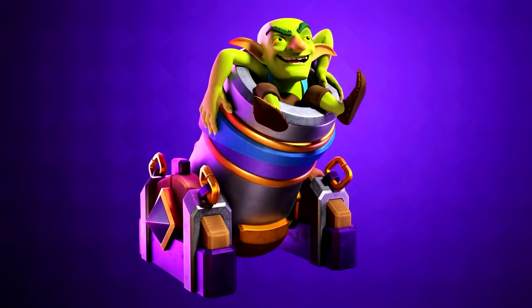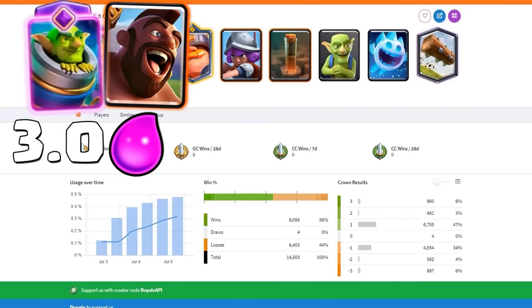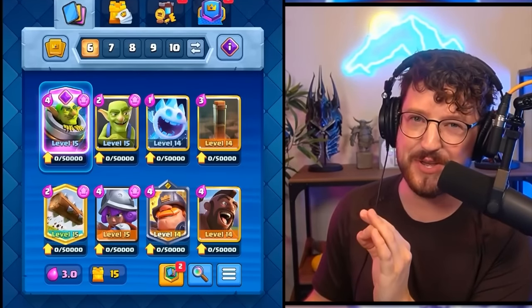That leads our final evolution — the newest card in Clash Royale, the Evolved Mortar. And for the Mortar Evolution, we have a 3.0 Hog Rider Mortar Cycle. Mortar Evolution, let's see what you can do.